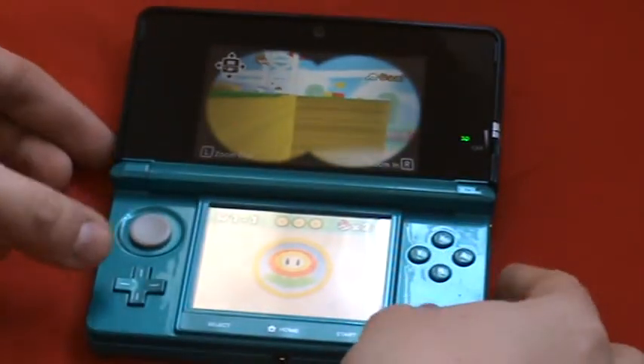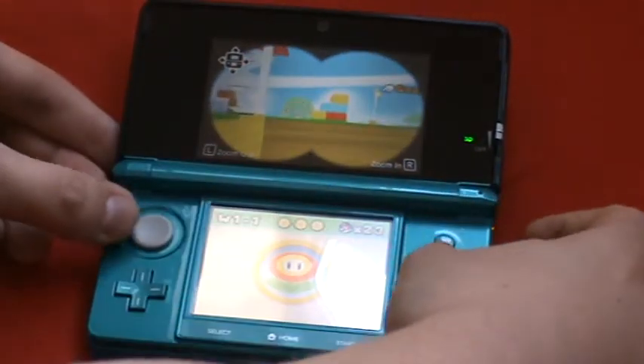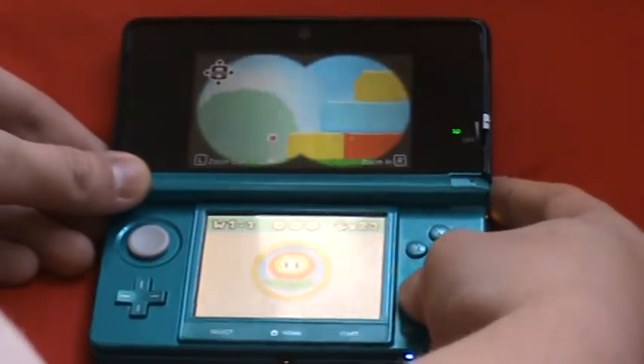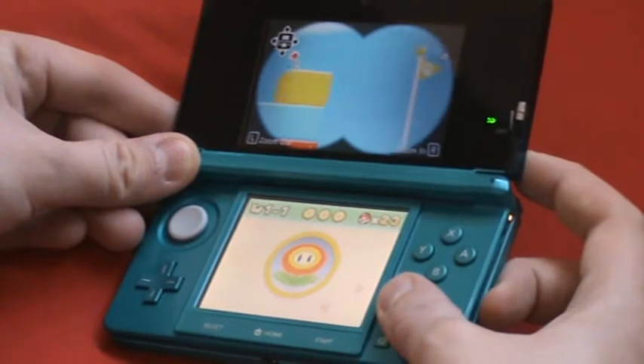This uses the controls of tilt mechanisms and that kind of thing, and you can zoom in with the L and R buttons. Look for Toad — like there's a Toad there. And here we'll show you how to get the flag.